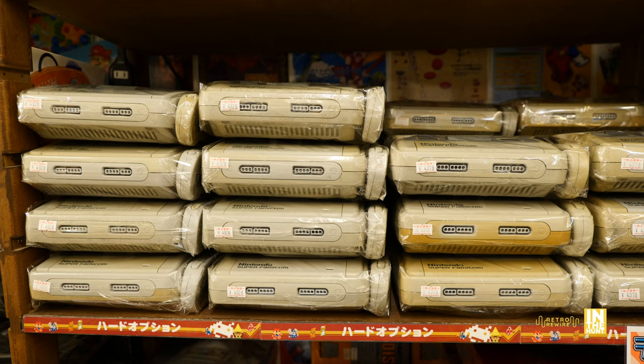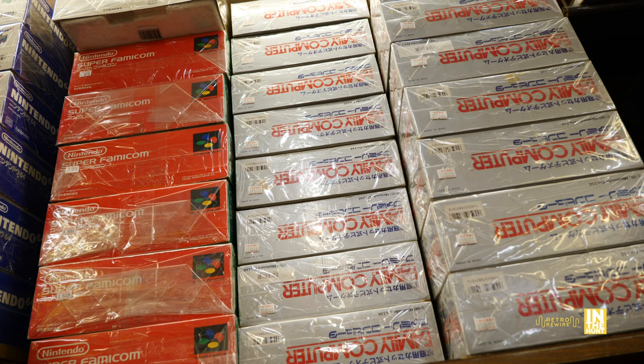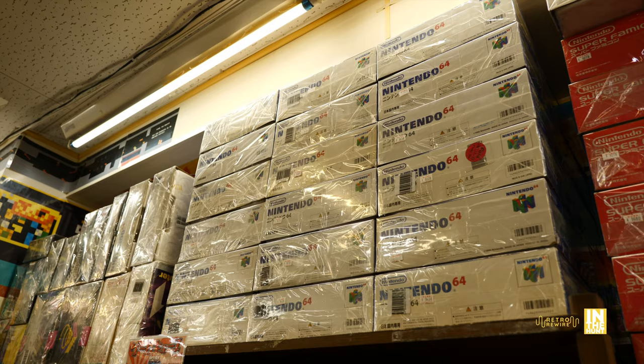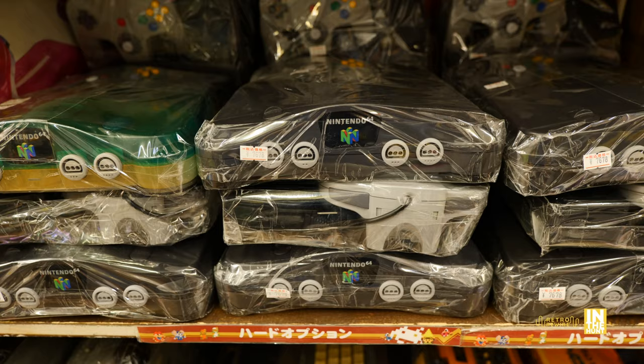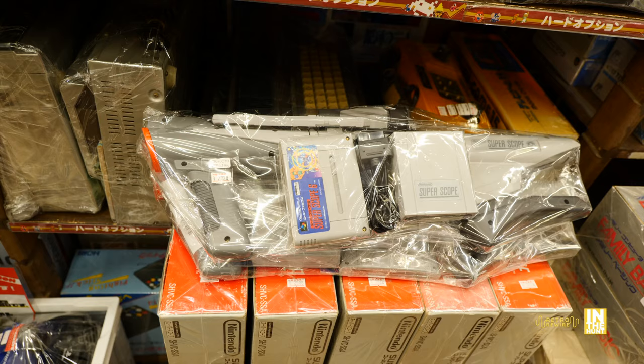Above that, all these Super Famicoms. And if you want it in the box, look at that — straight up stacks of this stuff. Nintendo 64 — look at that, it's looking like a day one launch up in here. And then we have the glorious GameCube. I actually sold two of my GameCubes but I have my orange spice one. And the Nintendo 64 — they also had 64 consoles down in the regular aisle.